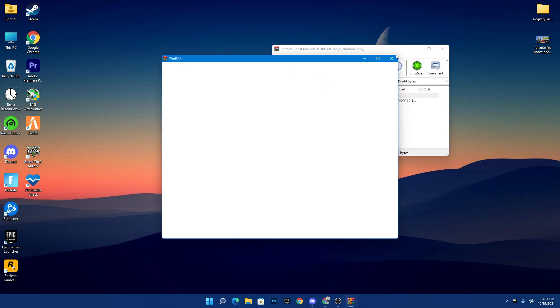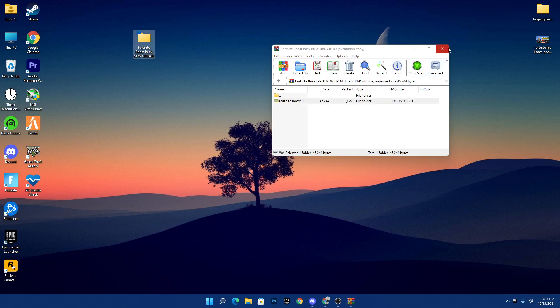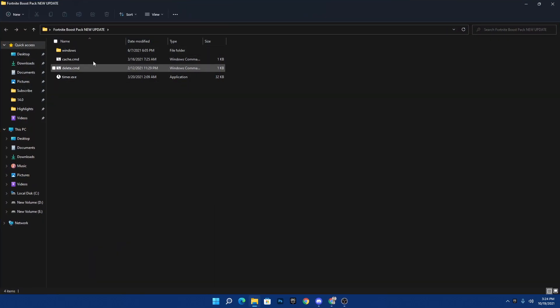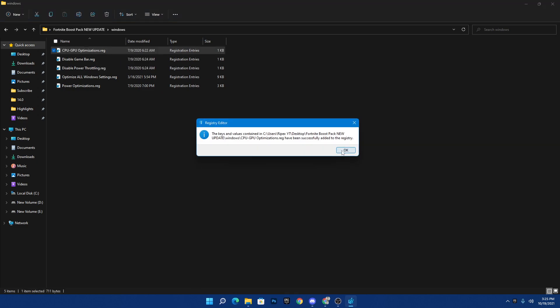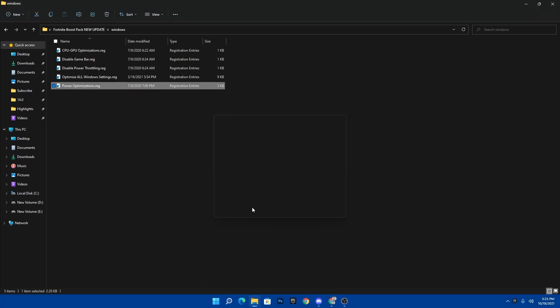Once you download the pack, open the archive or zip file, drag the folder and drop it on your desktop. Open the folder — there are a bunch of files for Windows optimizations, cache, a delete.cmd, timer resolution for input delay fix. This is the most important thing. For this new update, you need to delete all the cache from your PC. First, go into the Windows folder where there are registry optimization files. Run all of these files one by one — double click, click yes, click yes again, and click OK.